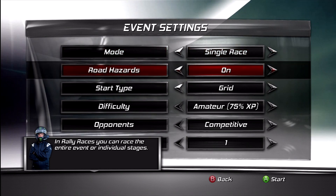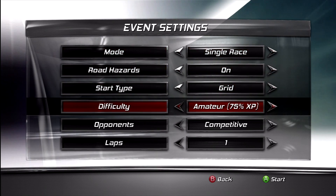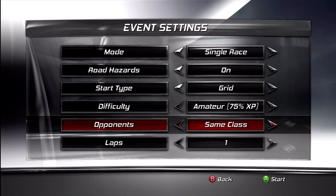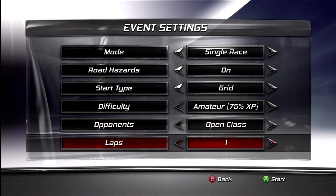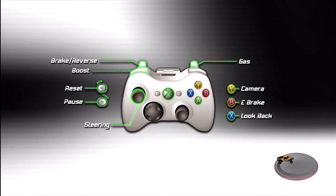Single race, road hazards on, start type grid, difficulty semi-pro. This is the amount of XP you get for finishing the race. I'll go with open class so maybe I can see some of those other vehicle models in there. Controls: steering reset, pause, boost top shoulder button, brake, reverse, gas, camera, e-brake, look back.